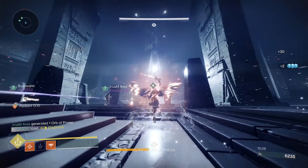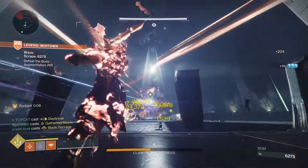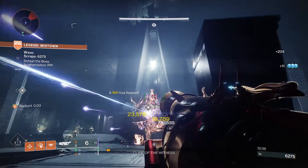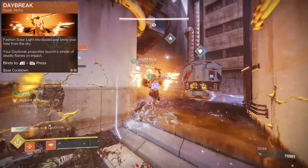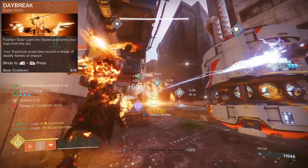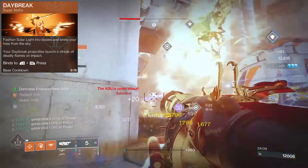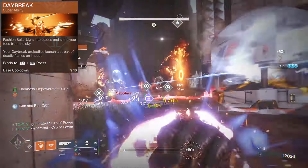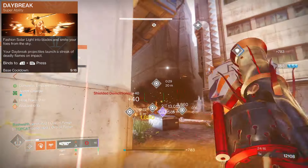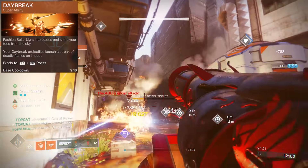With its perk, Rites of Ember, our Daybreak projectiles deal increased damage and deal massive amounts of Scorch. This gives us the second highest Solar damage super sitting at only 40k shy of first, with 770,000. DPS doesn't matter as much in Onslaught as just outright damage, so these long-burn Supers are a lot better compared to our one-and-done options. And because it's not one-and-done, this allows me to duel multiple targets at once with that tremendous damage output.